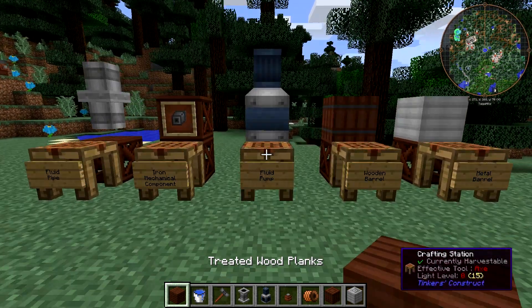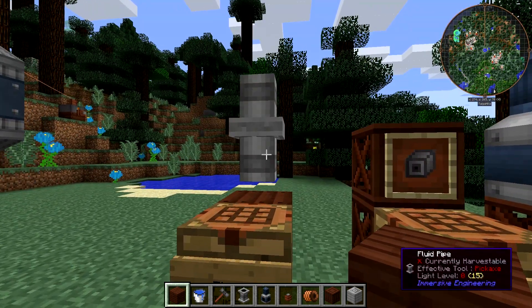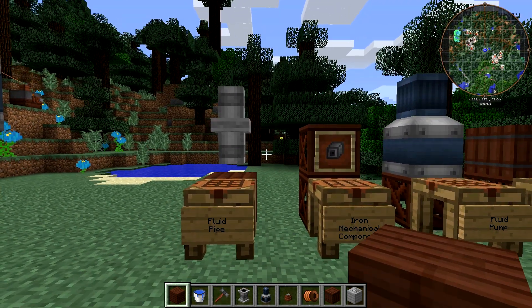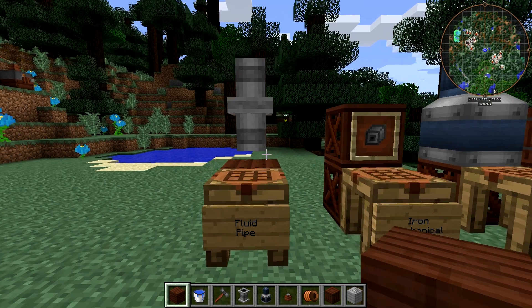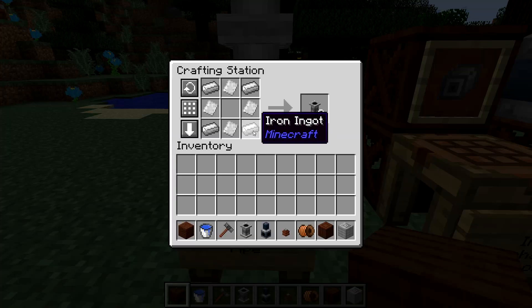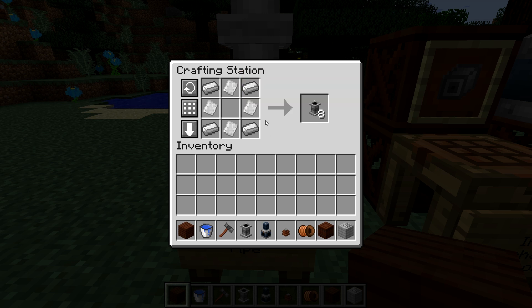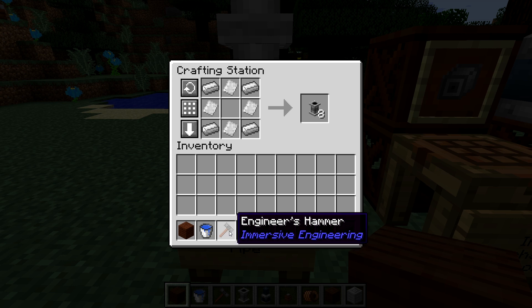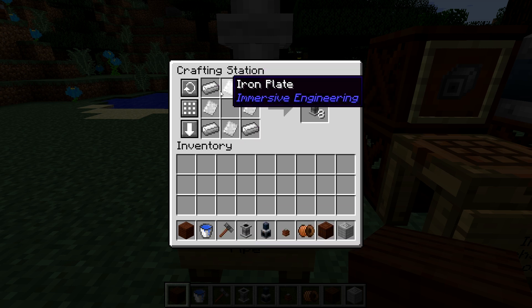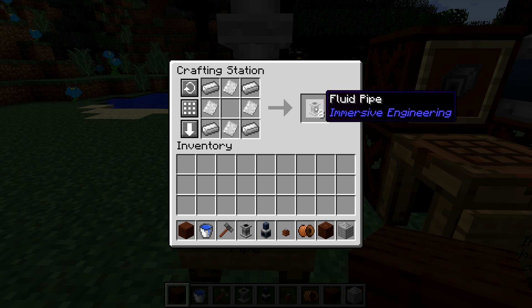To craft the fluid pump, we need to craft two things first. The fluid pipe is how you transfer fluids around in Immersive Engineering. You craft fluid pipes using four iron ingots and four iron plates. Unless you're playing a pack like Revolution where iron plates are more expensive, you can just hammer four iron ingots into plates - so this costs eight iron ingots total and gives you eight pipes. You're essentially paying one iron ingot per block of fluid pipe, per block of travel, so they're not that expensive.